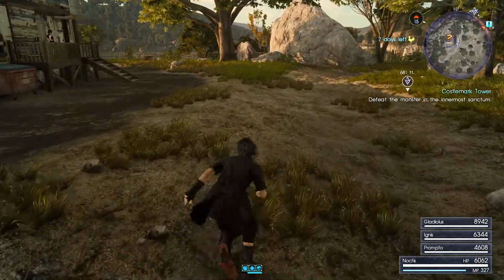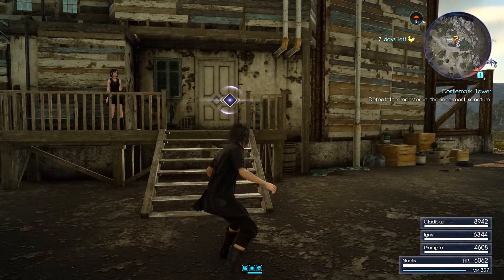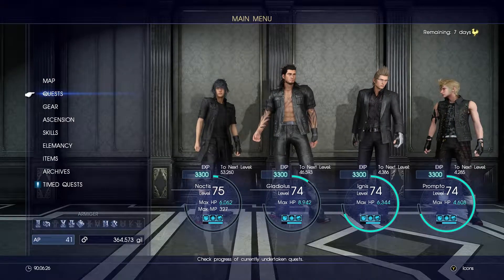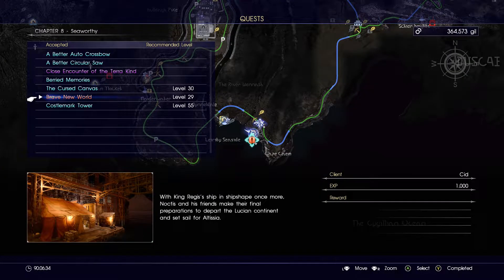Welcome back to my first playthrough of Final Fantasy XV on Xbox Series X. So we're up at the lighthouse. I just did a mission for Dino to get an emerald stone at the Kostomark Tower, but now it's come up as a separate quest so I'll have to go back there. But for now I'm not going to do another main mission yet — I'm going to do all these side missions before I move on.